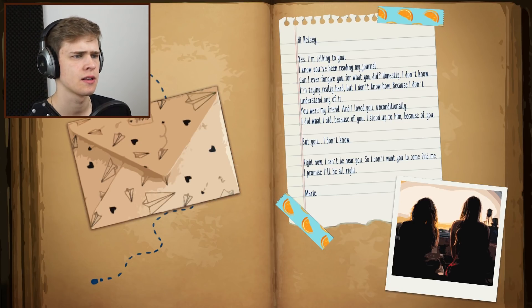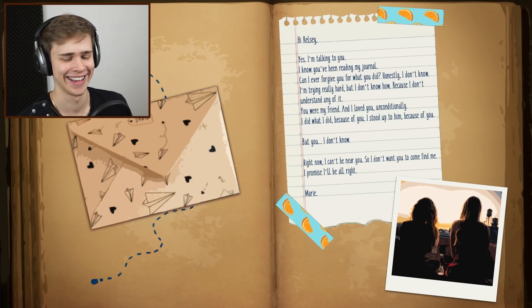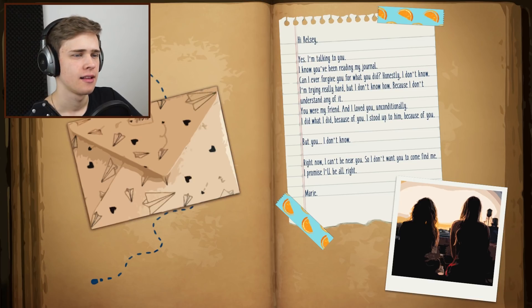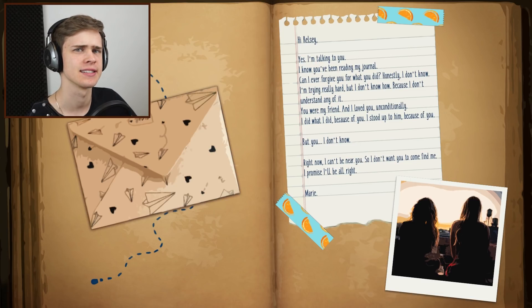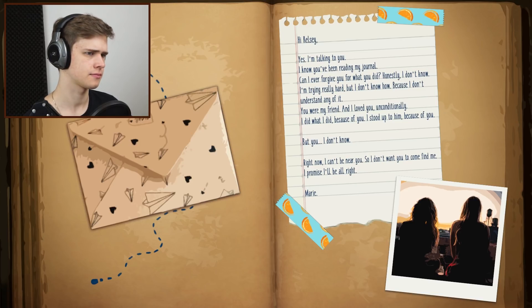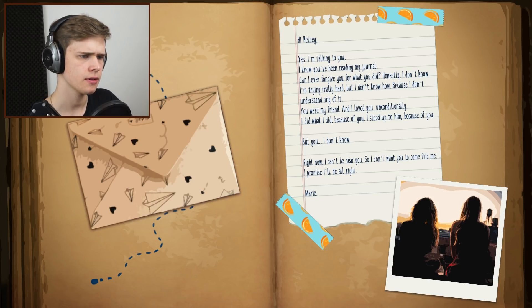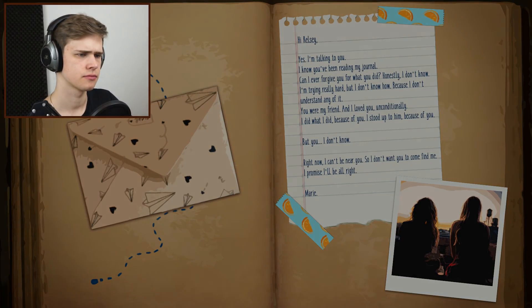Okay, Hey Kelsey — yes, I'm talking to you. Hi Kelsey. Sorry about that. Can I ever forgive you for what you did? Honestly I don't know. So we did something horrible and our name's Kelsey. I don't know how because I don't understand any of it. You are my friend and I loved you unconditionally. I did what I did because of you and I stood up to him because of you.